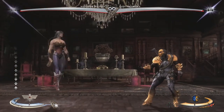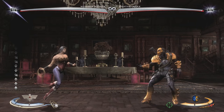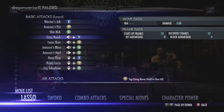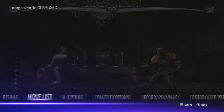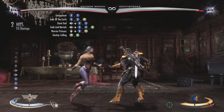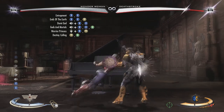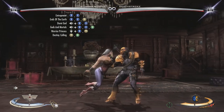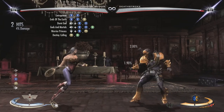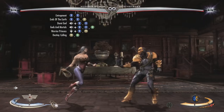Your move list will give you a standard set of combo attacks. Press Y to bring them up. For example: Entrapment is X-X; there's a combo that goes X-X-Y; then there's 'End of the Earth', 'Demigod', 'Gods and Mortals' which finishes the demigod combo, 'Warrior Princess', and 'Destiny Calling'. I'm not sure why they give them those names — I think they just make them up — but those are some useful combos.